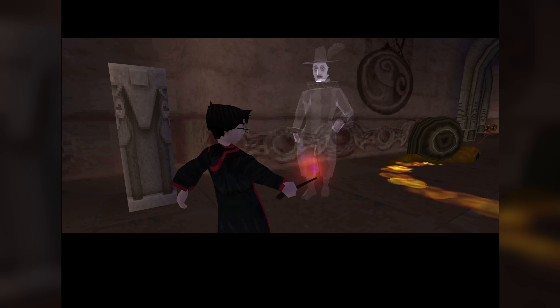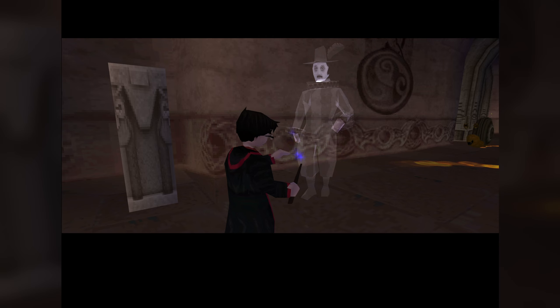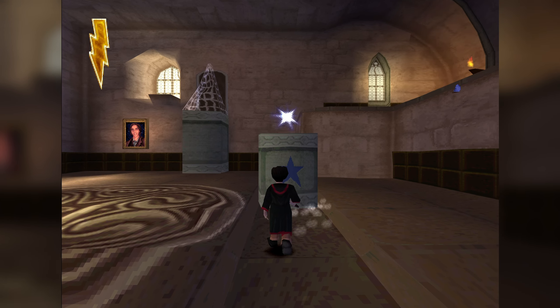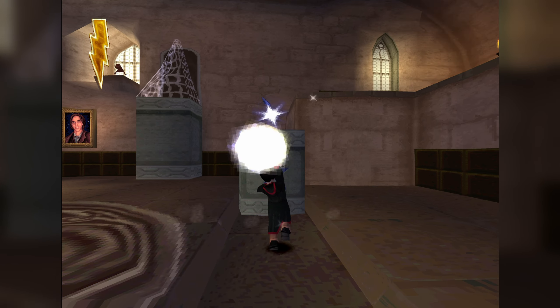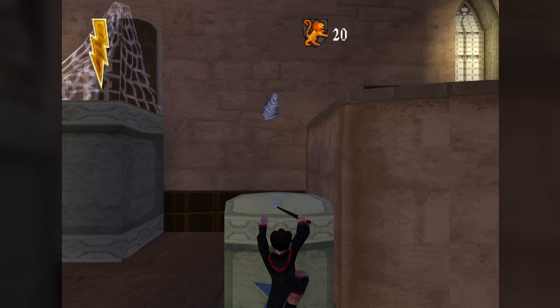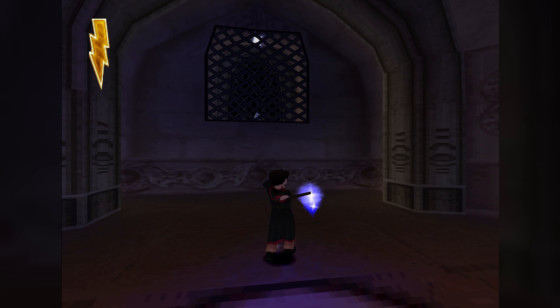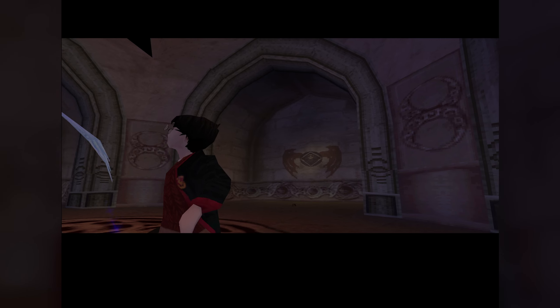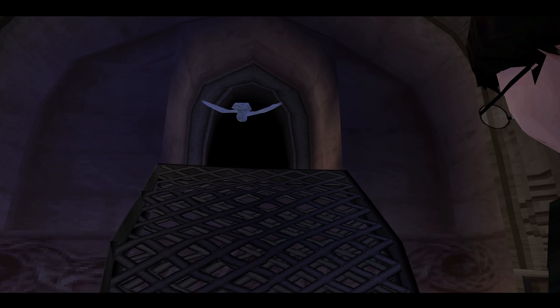We then come across Nearly Headless Nick, who teaches us Flippendo. And if you really think about it, it's kind of funny that the most essential spell in the game is taught to you by a ghost rather than in the classroom. I guess the other first years are going to have a really rough time navigating through this castle. Eventually we find Hedwig and let her out of the cage, but as it happens, she could have let herself out the entire time through the giant hole in the wall behind her!